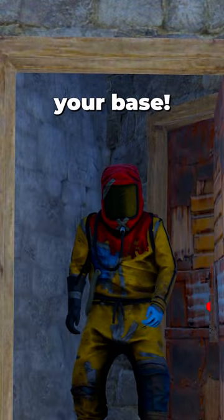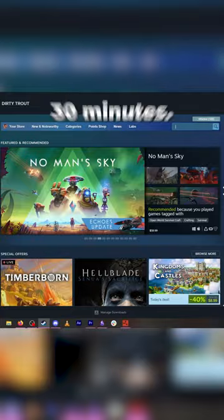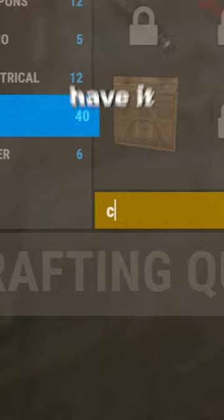Use this trick to get a free light in your base. The Clatter helmet is obtained by playing the free game Clatter for about 30 minutes. Just download it, let it run, and then open Rust and you'll have it in your inventory.